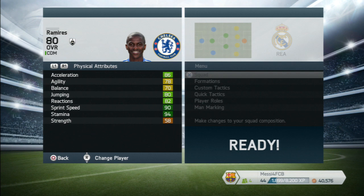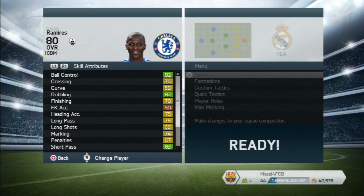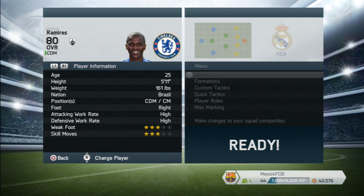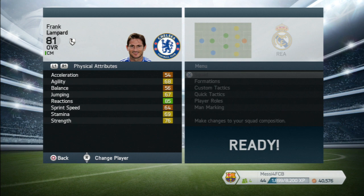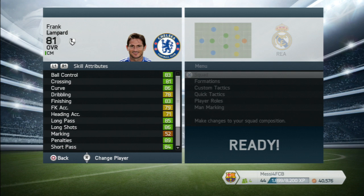As the center defensive mid I go for Ramirez, because he's an all-around brilliant Brazilian player. He's got great speed, great stamina, very good interceptions, great ball control, great dribbling, great short passing — exactly what you want. His tackling isn't too shabby either. He's 25 years of age, five foot eleven, high attacking and high defensive — pretty much a box-to-box player — and he's got the engine specialty.